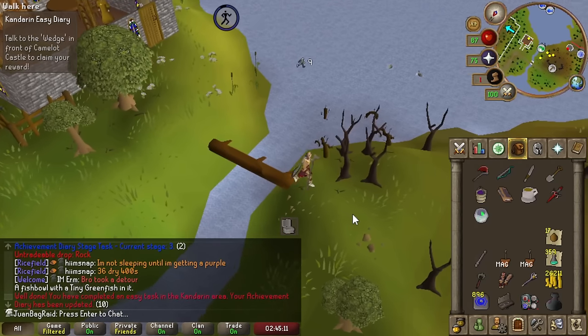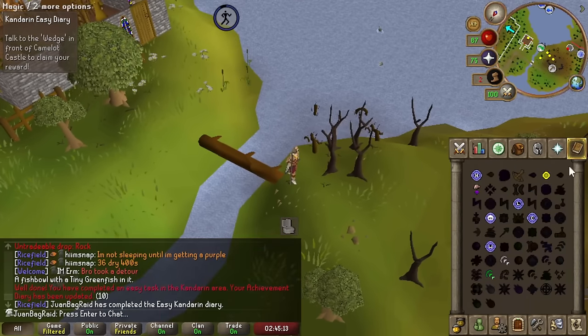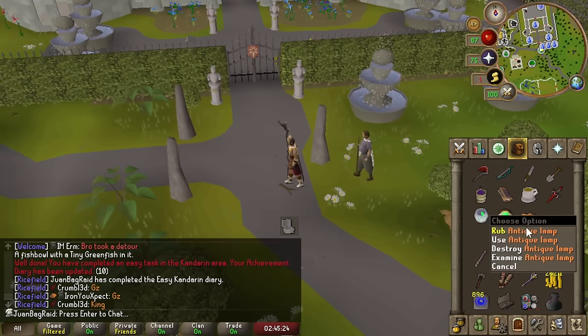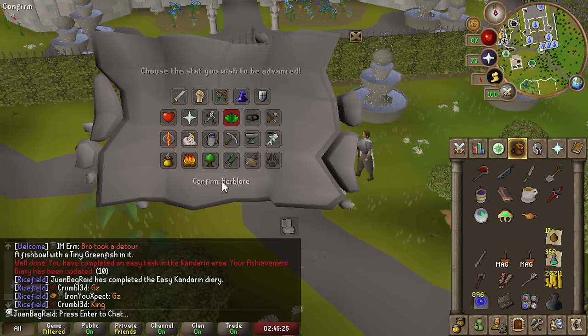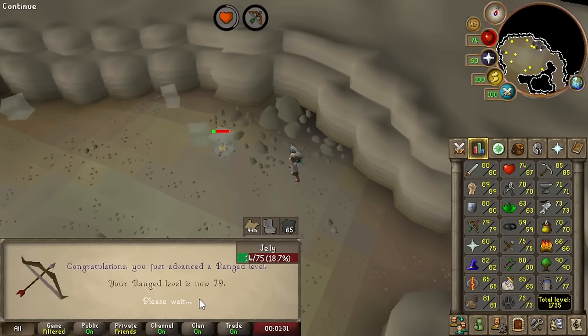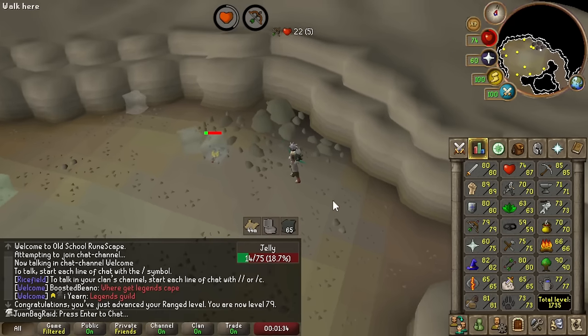Just cross this thing and that's the easy diary done. This counts as a light sword so we can buy it whenever we need to go to the caves. First range level from training in a long time!